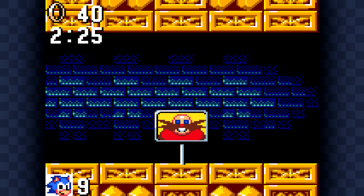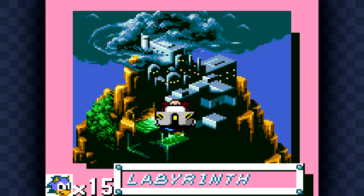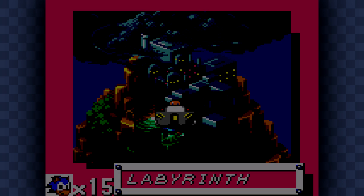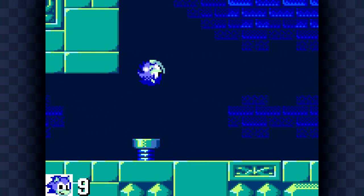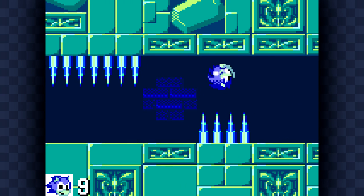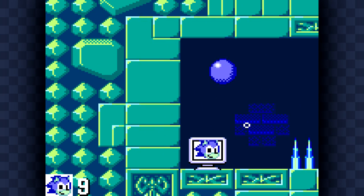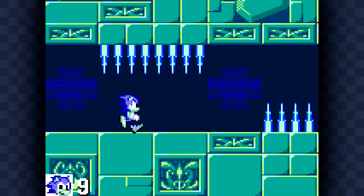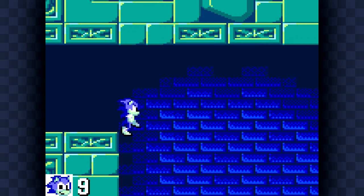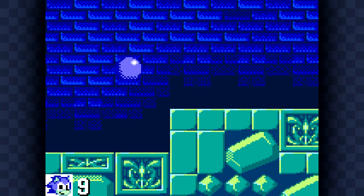The Chaos Emerald in this level is kind of right directly in your path — you don't have to go searching for it at all; it's just at the end of that staircase. Luckily it's not anywhere underwater or far from an air bubble. Moving on to the boss of Labyrinth Zone — Act 3s in this game are far shorter than they were in the Genesis version. It's just one small opening bit, usually with an extra life. You have infinite breath in Act 3. I guess Sonic spontaneously grew gills halfway through Labyrinth Zone.